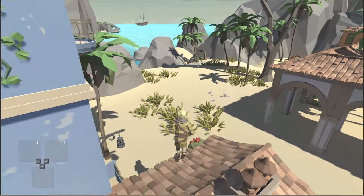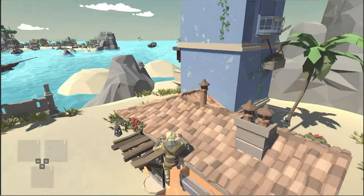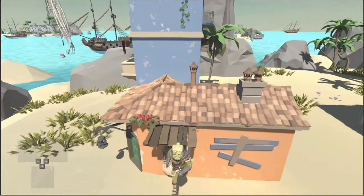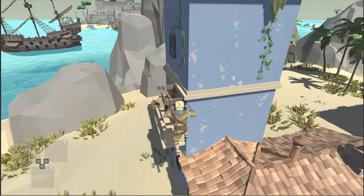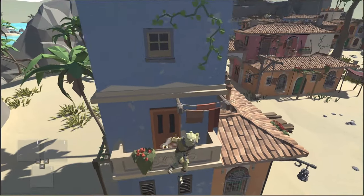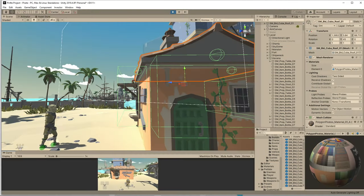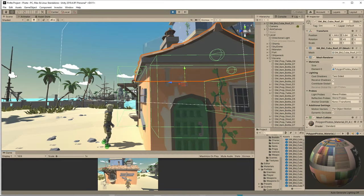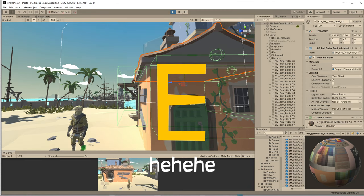I also did the other building elements that come with the Pirate Pack, like this wooden structure. As you can see, I use the same animation almost everywhere, which is the climb up one, but on the balconies I also use the jump over one. It works well — the character enters the collider's green area and automatically climbs without having to press E or anything.